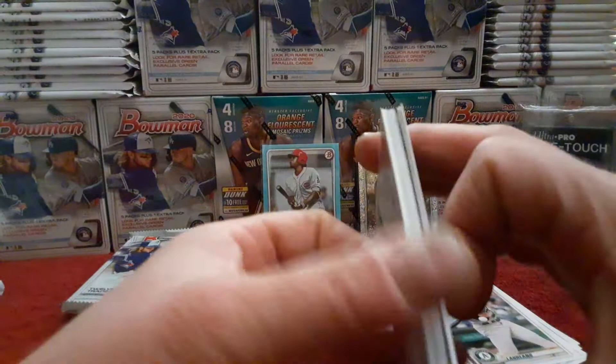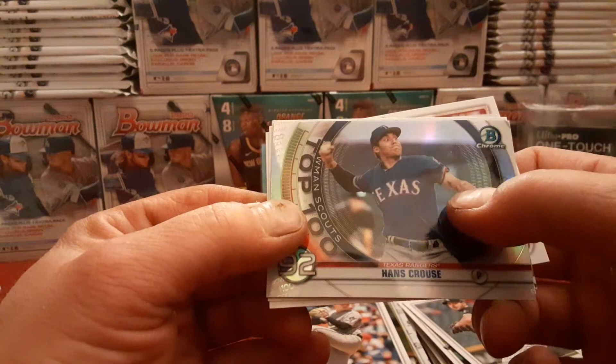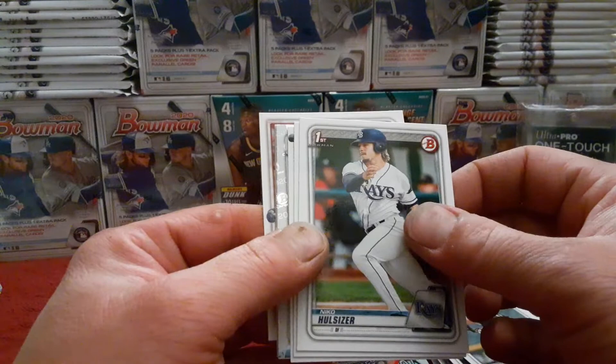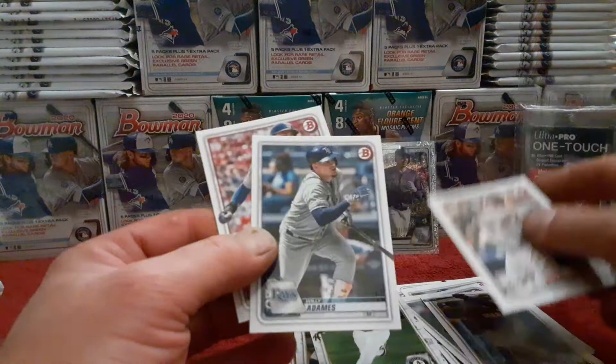Next up: Yordan Yamamoto rookie card, a nice Shohei Ohtani, Lucas Giolito, Hans Crouse, Bowman Scouts Top 100 - cool. Niko Hoerner first Bowman, Tarik Skubal first Bowman, Trammell, Swaggerty, Robert Puason first Bowman - very nice. Yes Skrimski, William LeDames, and Chris Bryant to round off that pack.